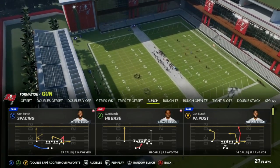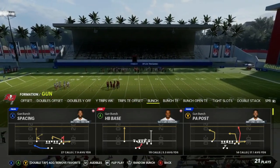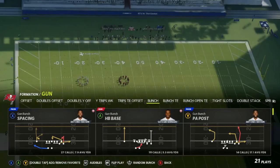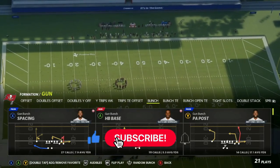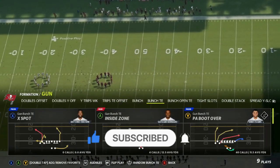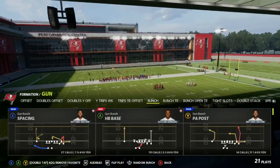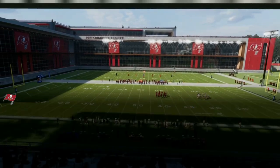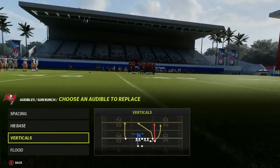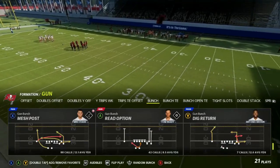We are in the Seattle Seahawks offensive playbook. Winter time is coming up, there's going to be more time in the house to play the game — and if you play the game you might as well play to win. So Gun Bunch Trips, Tidy In, Bunch Tidy In, and then the smaller packages. We're going to go over an easy mini scheme you can use to be successful right away — it doesn't matter your level. Your audibles for this video are Spacing, Verticals, and Flood, plus the Halfback Base or the Read Option.